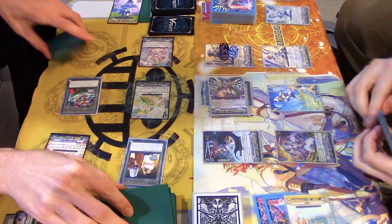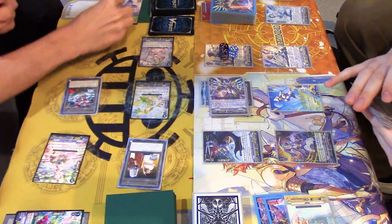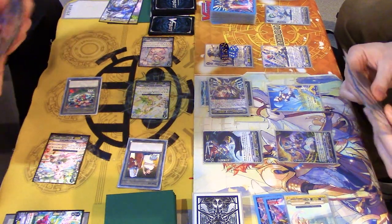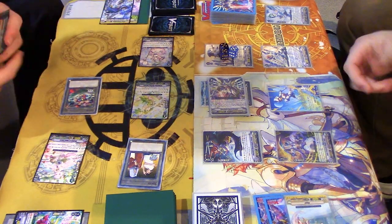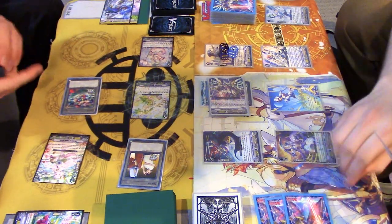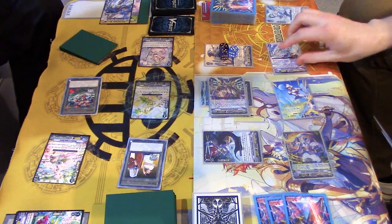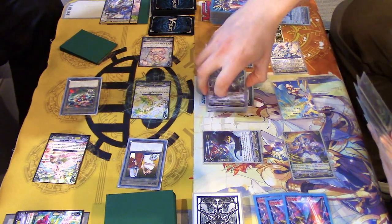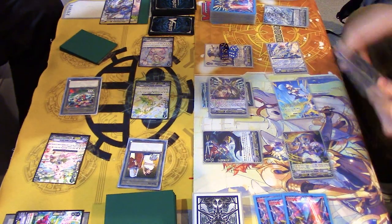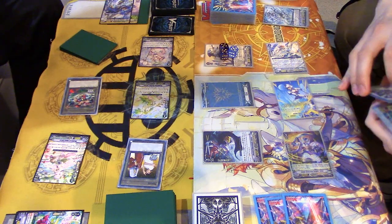Power to Van and I draw. Thanks Boris. Critical power to Vanguard. Damn it. I really wish I was this good. Sanctuary Guard skill: Counterblast 1. Rest three back row grade ones, and discard a card from my hand. Vanguard stands and the front row gets 10k.